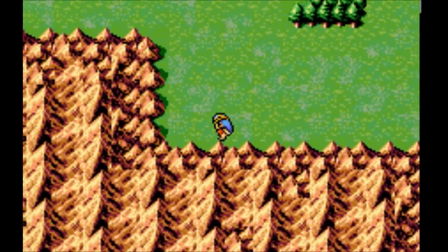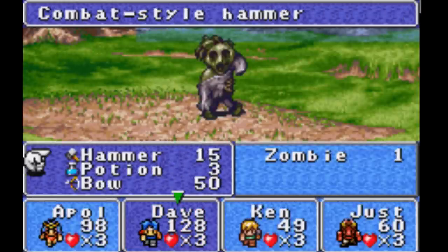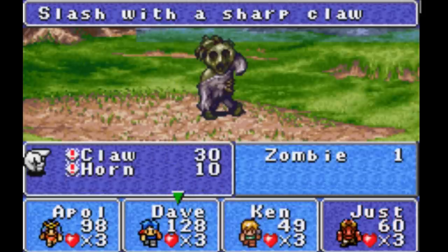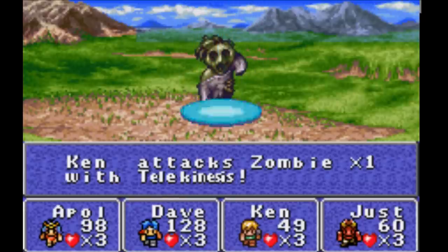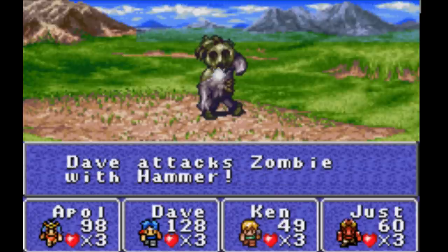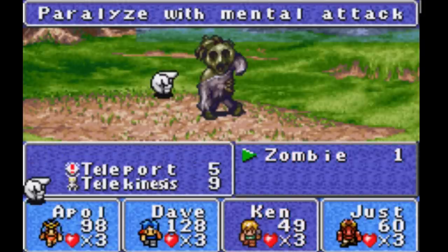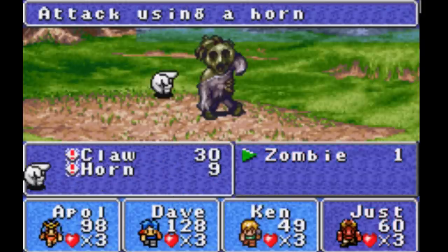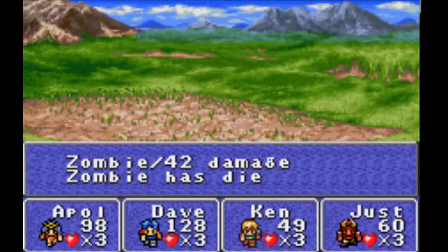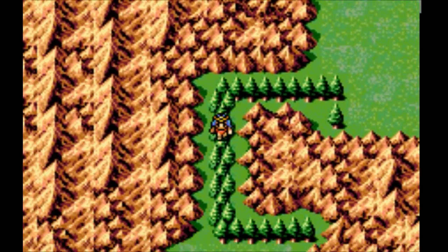One thing that we saw yesterday — it said that Apollo's armor decreased. When we initiate... I actually looked into that, and what that actually means is — and it's kind of stupid — at the end of a battle, a mutant's abilities can either raise up or go down. It just so happened that it actually lowered the uses of that armor ability. Because on the way up to the Castle of Armor, it said that her armor increased — so it went from one use back up to three uses. It was really weird.